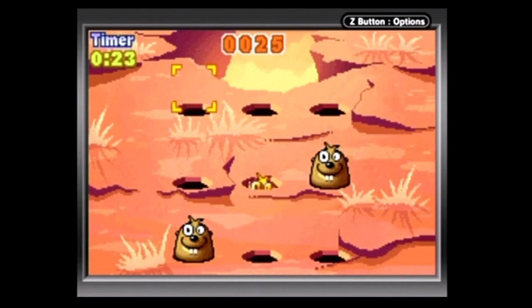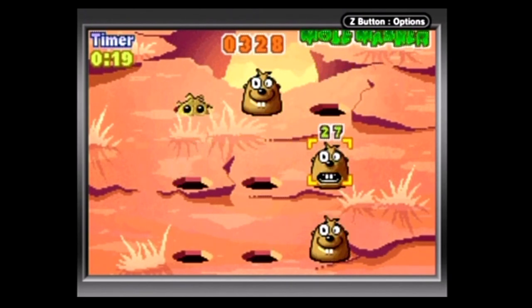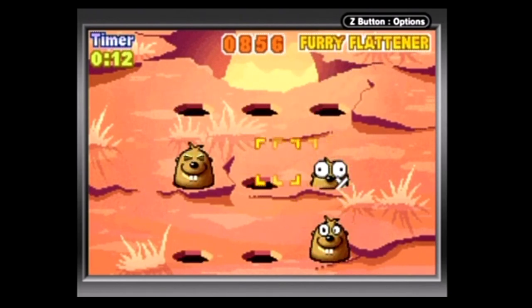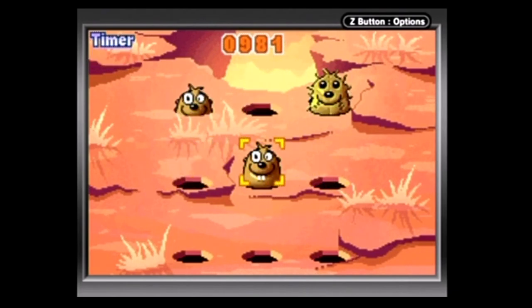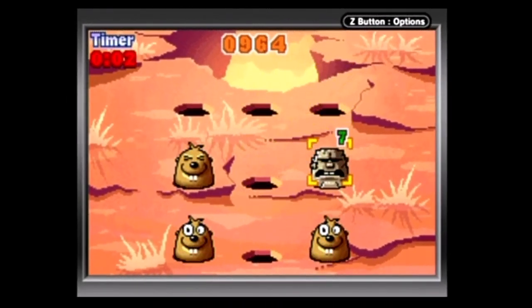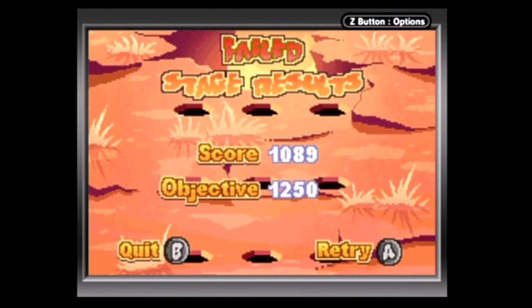Whack-a-Mole is an action game for one player using a three-by-three grid. Your goal is to use the d-pad to pick an area of the grid and press a button to hit whatever pops out of the hole. To aim at the center, simply don't touch the d-pad; to hit a corner, use the diagonals. Basic moles are worth 25 points, gold moles are worth 100 points, and stone moles are also worth 100 points but require 10 hits.